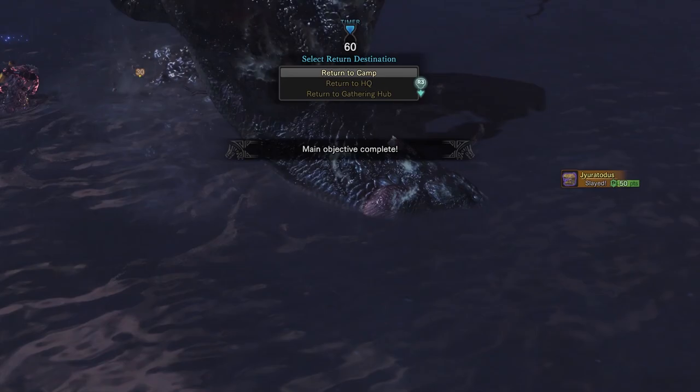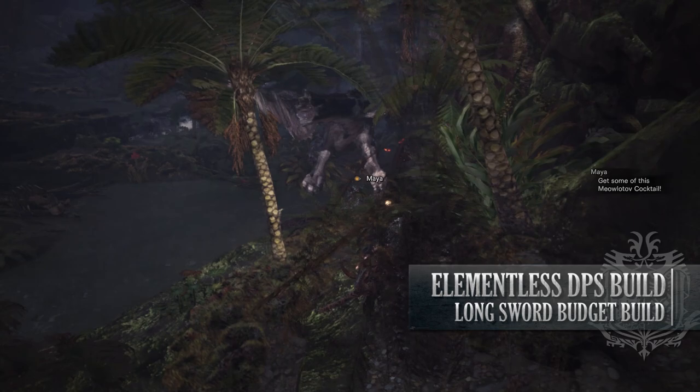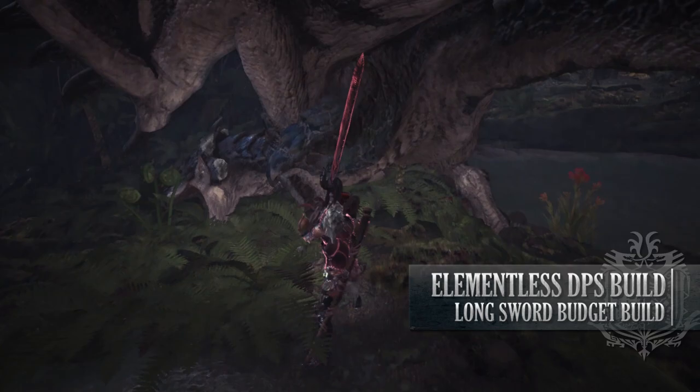Let's move on to the next budget build, which is for the Longsword. This build has some very high DPS, but unfortunately it is one of the more trickier budget builds to actually obtain, craft, and put together, as it utilises the Divine Slasher, which is achieved by taking on Arena Quests found up in the Gathering Hub. Arena Quests require you to take on certain challenges with preset loadouts. But nonetheless, if you get the Divine Slasher, you'll have a very powerful weapon at your hands — and combined with other elements, it can be a very incredibly strong build, especially for a budget build.